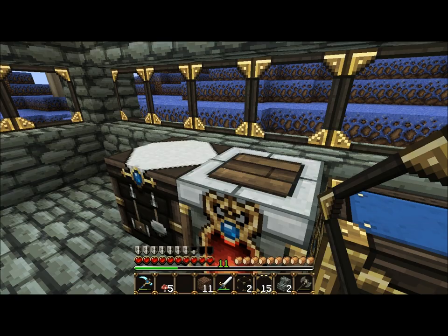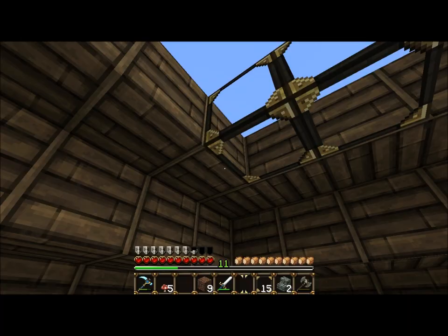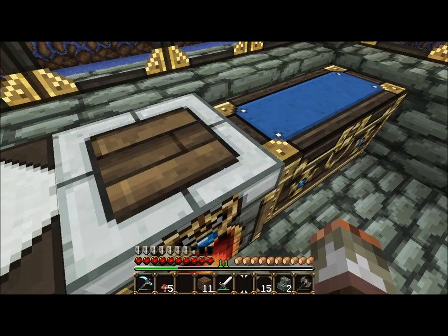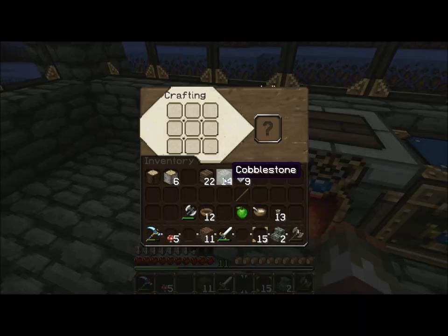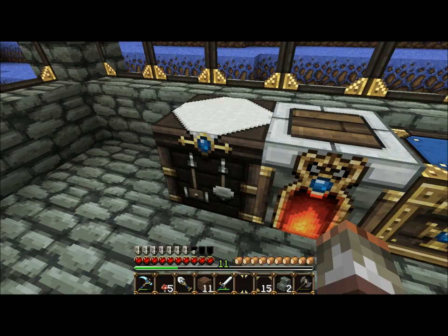Now I need to get the glass out and start placing it on the roof. Can I actually reach up there? No, I need to stand on dirt. I'll just let that cook for a little bit. While that's cooking I'll make some iron tools. I've got an iron axe and a diamond pickaxe, that's fine. I need an iron shovel though — definitely need a shovel. Just make the shovel.